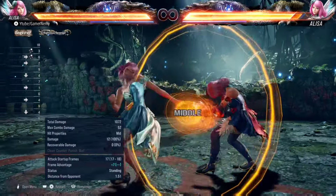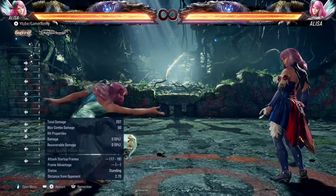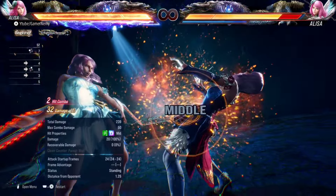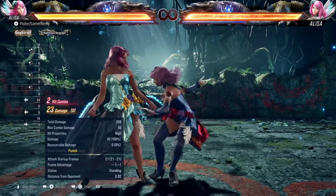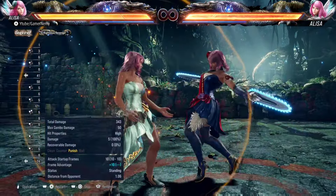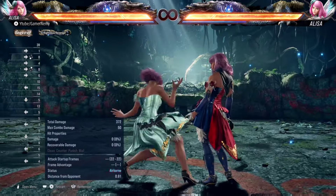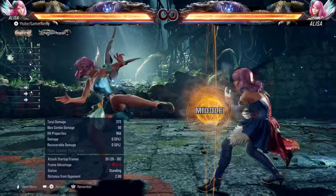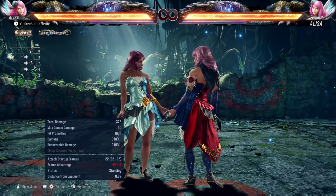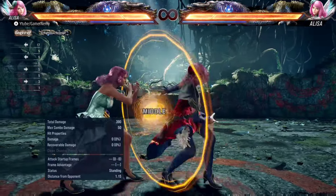Plus seven is really strong — very good frame traps including back one, down forward one, down forward two, and four for the counter hit setup. Now forward two has some really good extensions. Forward two-one goes into distraction stance and is a heat engager, however it is unsafe at minus 10. It is mid-mid, so if they mash after forward two they get hit and you go into heat — that's one of the reasons why this poke is so strong. She also has forward two-three-three, which is mid-high-mid. The second hit can be ducked, and the last hit is also unsafe at minus 10. So you have a mix-up between forward two-one which is mid-mid into heat, or forward two-three which is mid-high.